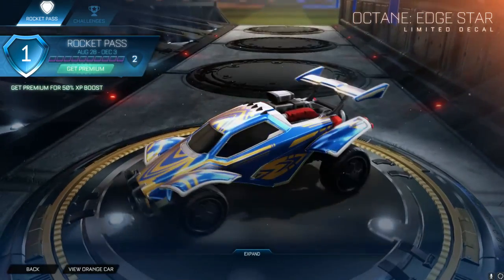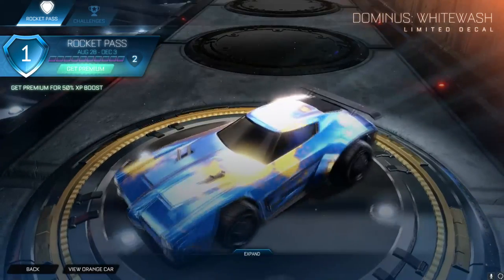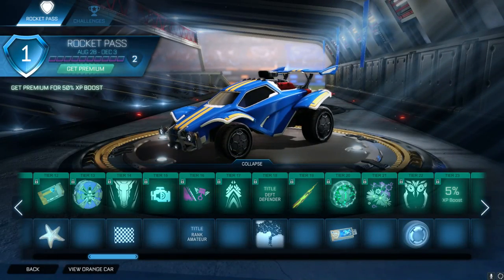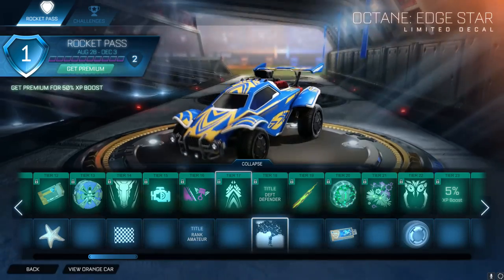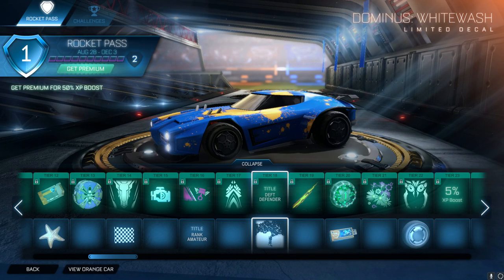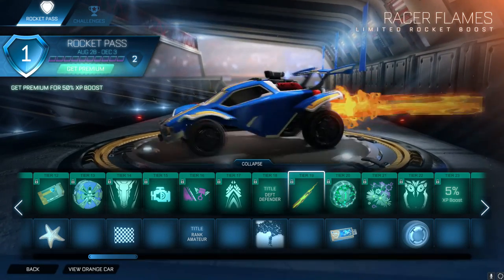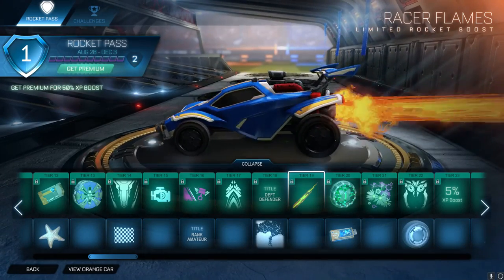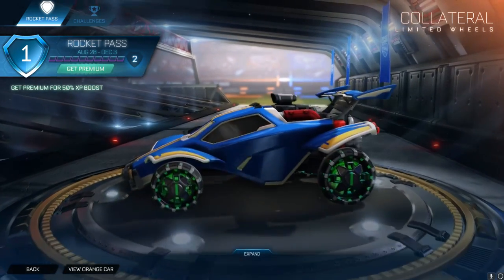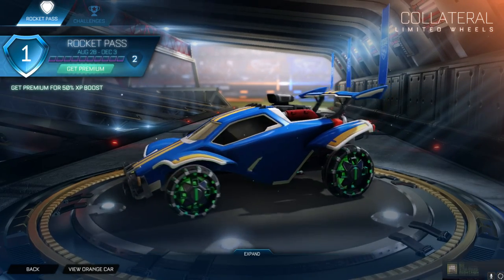We then have Octane Edge Stars - it's just a normal decal. We have the Dominus Whitewash - it's just a paint splatter which doesn't look very nice, I'm not going to lie. Let's move on to this title - Death Defender. Racer Flames Rocket Boost has a very annoying sound, I don't think I'll be using that, though you can get it painted so it might look cool in some colors. Then there's the Collateral wheel - it kind of reminds me of a poker chip around the edge, but nothing too fancy. We then have a Flowers Trail which just keeps growing flowers behind your car - that's a cool one, I like that.